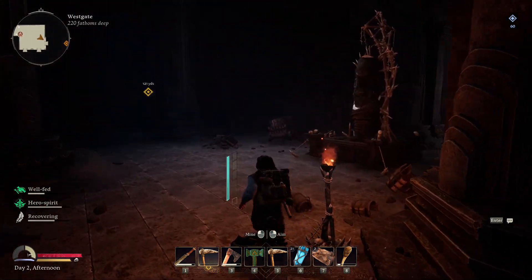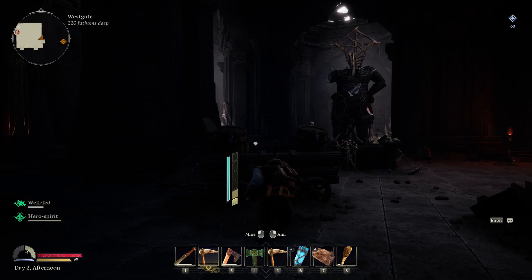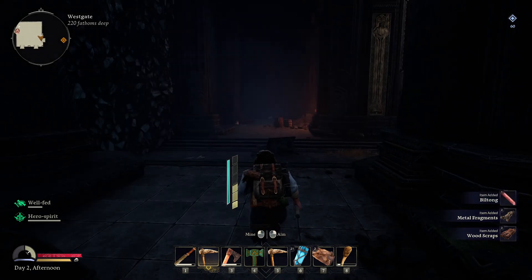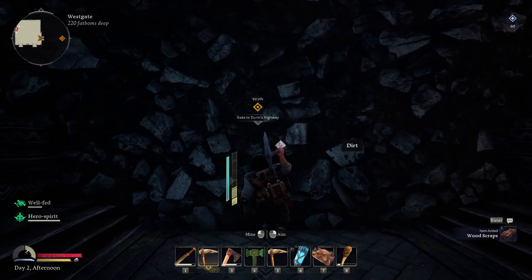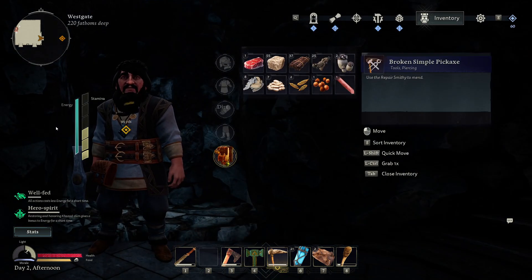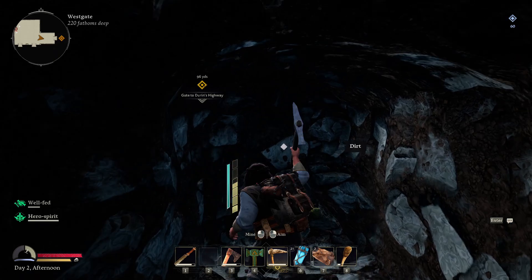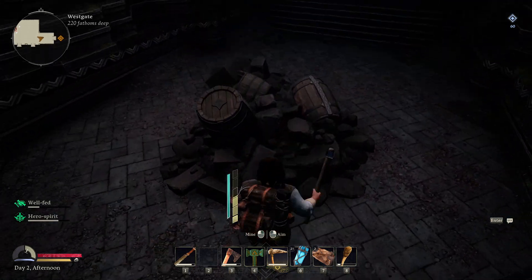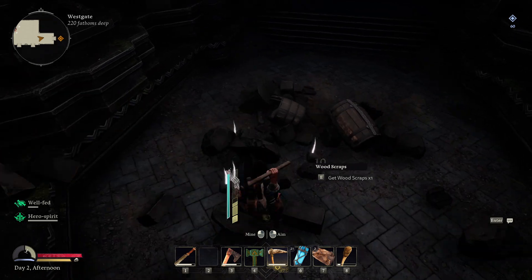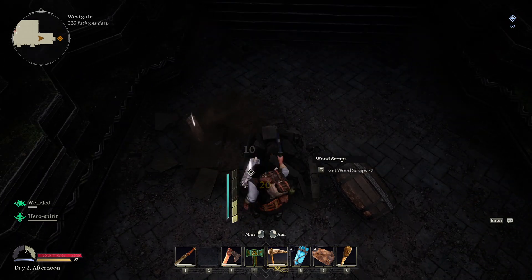Let our stamina recharge for a second. Don't worry — that's why we grabbed another one, but we'll just throw that one out. We'll grab this pile of stone while we're here, because why not — we might need it. Perfect.